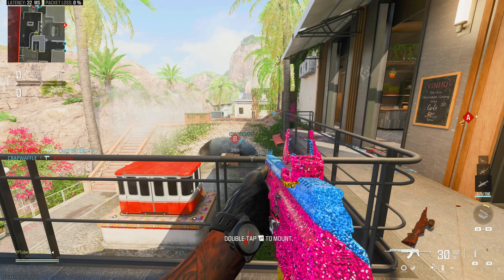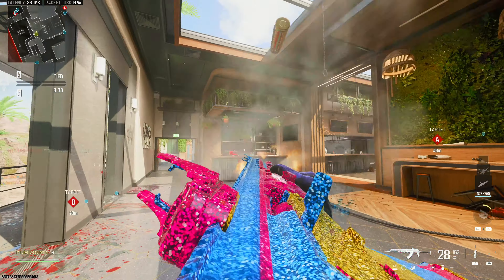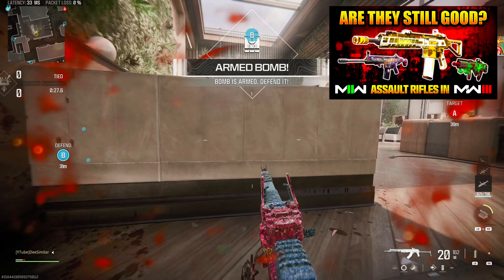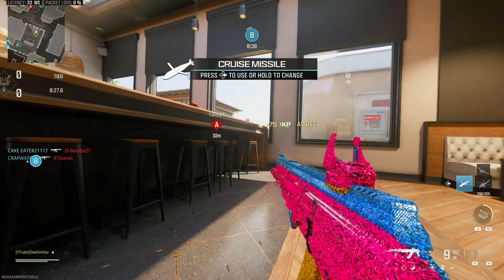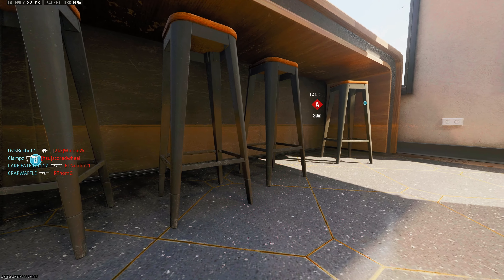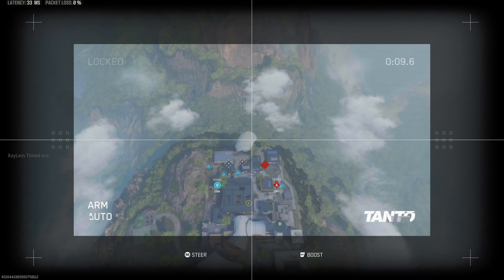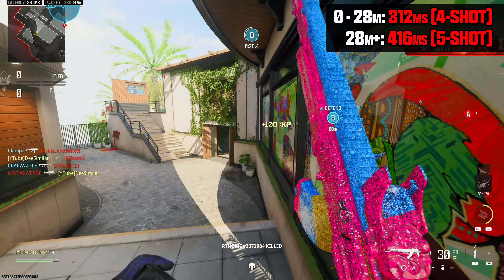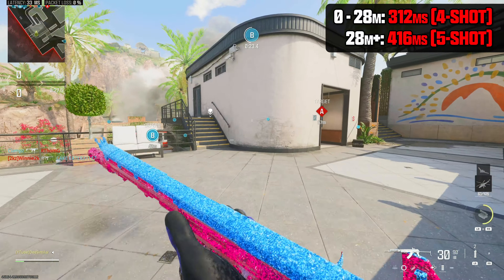The AK already outgunned most ARs at all ranges, but the downside was it just had too much recoil. I found it very unreliable — so much so that I didn't even include it in my Modern Warfare 2 Assault Rifles Worth Using video. The Jack Requiem addresses all the recoil issues. The one downside is that it does reduce your fire rate, but only by 4%. So your time to kill is 312 milliseconds within 28 meters with the Jack Requiem attachment.